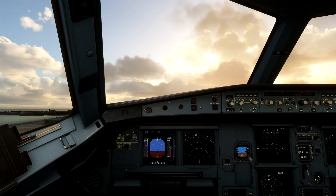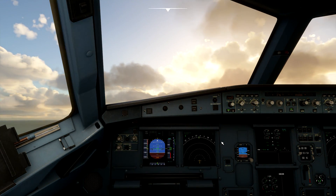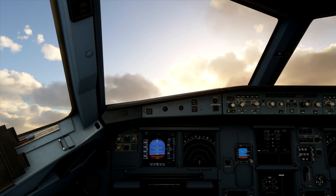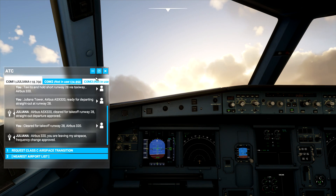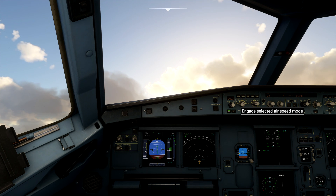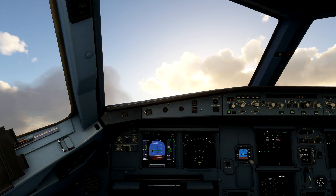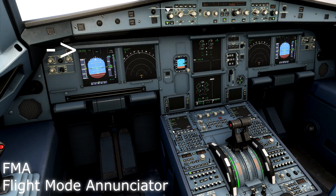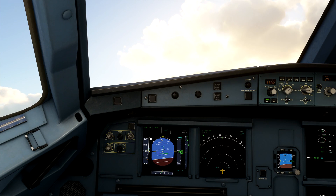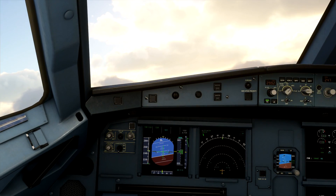A little sluggish off the ground — positive rate, gear up. Flight directors on — should have them on for takeoff. Heading 276, flying straight out. Very rapid acceleration. Flaps to zero. Acknowledging frequency change with Juliana Tower. Climbing through 3,000 to 5,000 feet. Thrust logic seems a tad off here, but let's just fly the airplane.